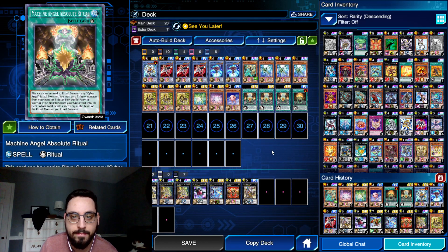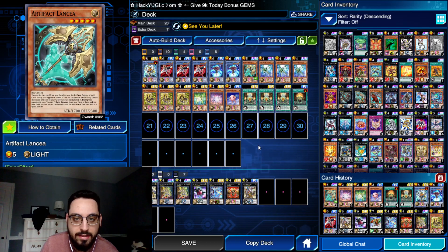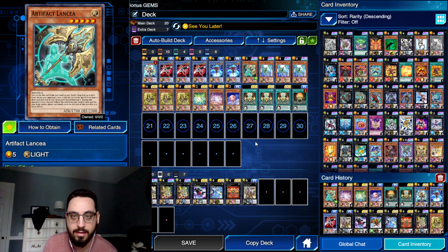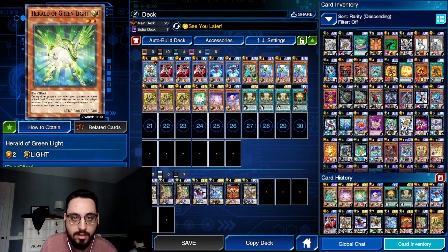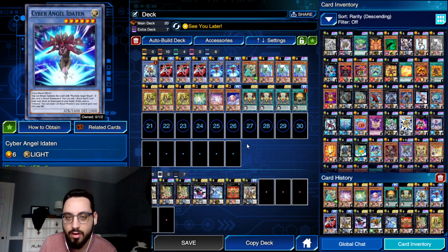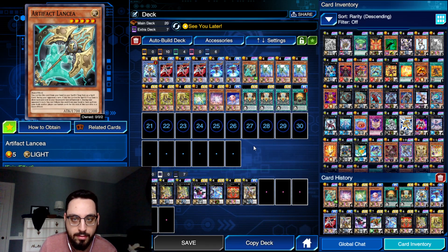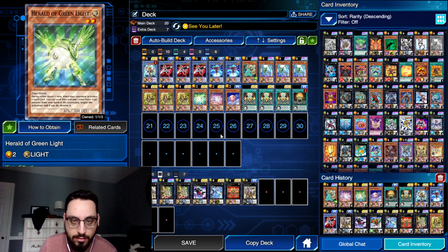I'm also playing four ritual spells — they're searchable, so you don't need to open them. You can still open Stick/Chair combo completely straight up. It came down to a matter of space: I wanted to have these Heralds and Lancia because they're searchable with Benten, and they're good to draw into off of Stick/Chair combo just to have interruptions. Instead of playing trap cards I'd rather play hand traps that are also Light Fairies, so they can be used to ritual summon. They have synergy with Benten and are good to draw into in general just to have interaction on my opponent's turn.